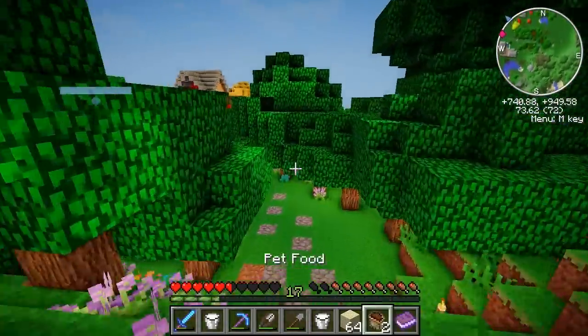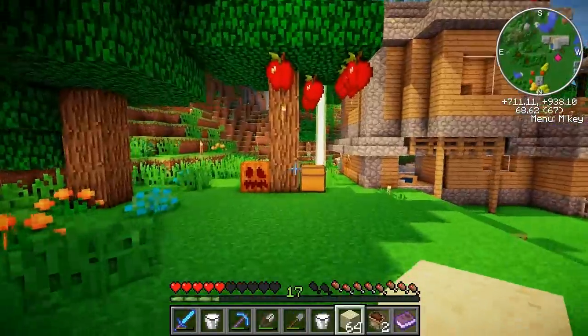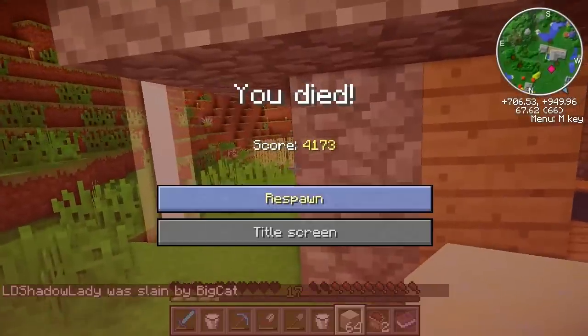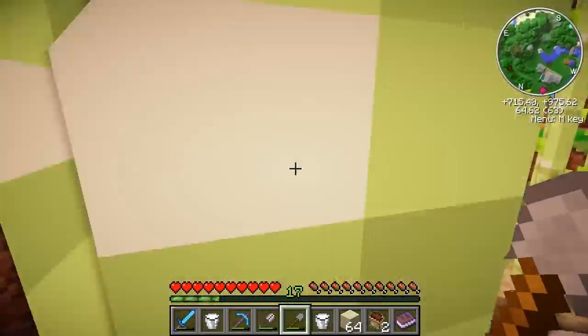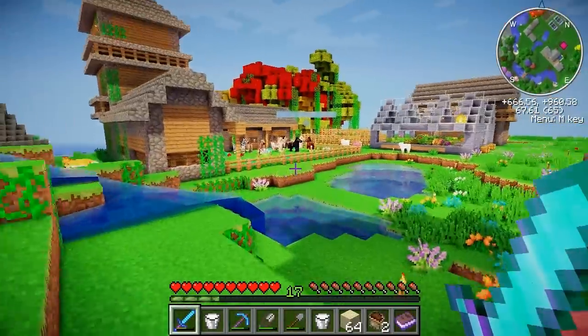We just need some sugar cane, so let's see if there's some sugar cane nearby. Okay, let's get this sugar cane — I don't need a lot of it, just a little. So I don't have any pet chickens anymore since I brutally murdered them for their XP.